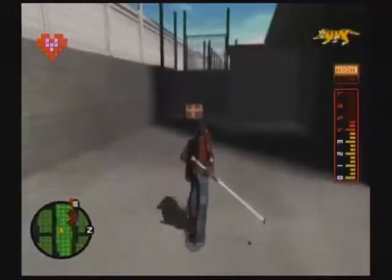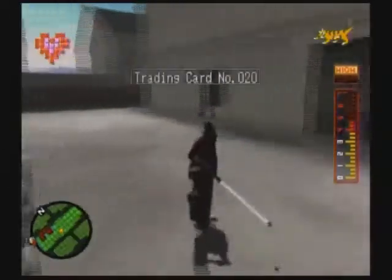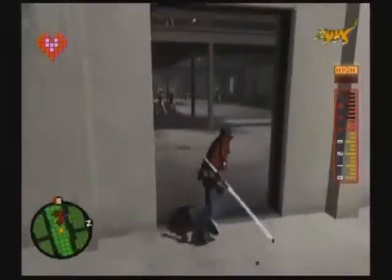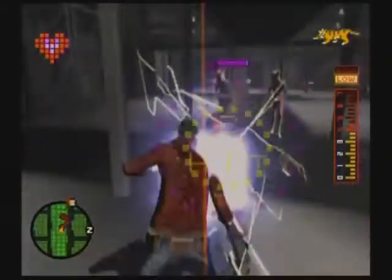After you exit this warehouse — I think it's the first warehouse — go to the left here, a little bit to the west. Get the fifth card, card number 20. I missed that the first time on my playthrough. Anyway, just go into the next warehouse and kill them all.